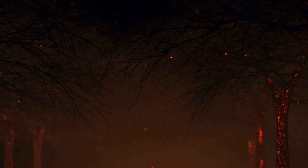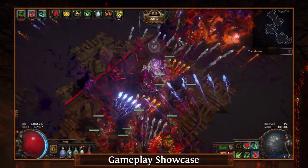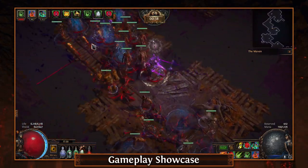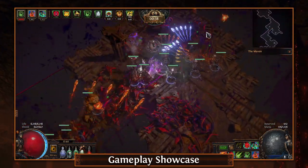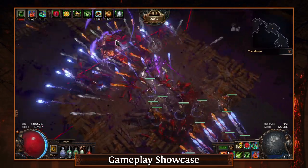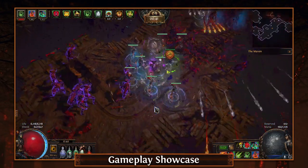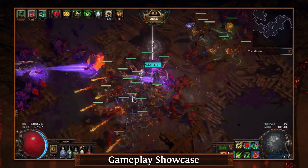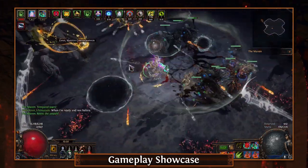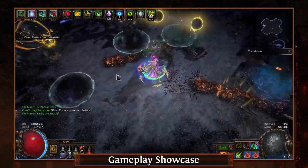What's up everybody, it's Fictin here with my first league start build guide for Scourge league. I'm starting off with what I think is the best all-around build for minions: the Skeleton Mage Necromancer. The build got around a 10 to 15% damage nerf, which really isn't too bad considering we were already doing more than enough damage. It did gain a ton of defenses on already one of the tankiest builds I've ever played. Overall I'm really happy with where the build is at at all levels - the budget version, medium budget version, and the min-max version.